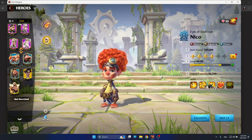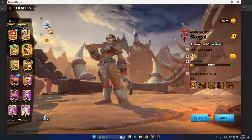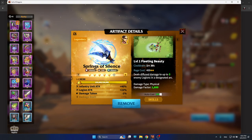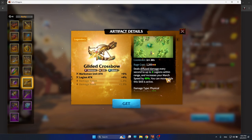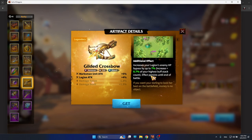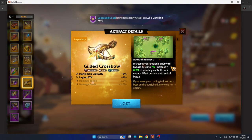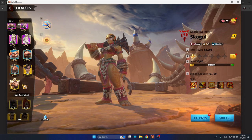While these two new legendary heroes come out, we have a new legendary artifact for this hero pair. The best possible artifact is the Gilded Crossbow. Gilded Crossbow deals diffuse damage to 3 nearby legions, increases your march speed to 40%, and there is a physical damage of 650. Also importantly, it increases your legion enemy HP bypass by up to 7%, which means it will bypass those HP buffs up to 7%.